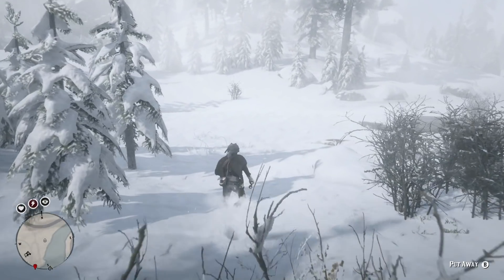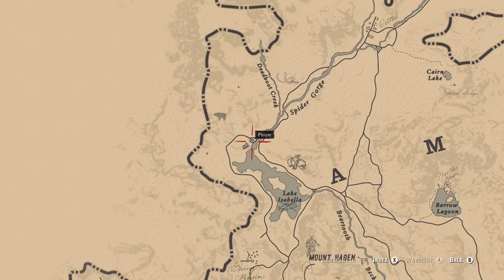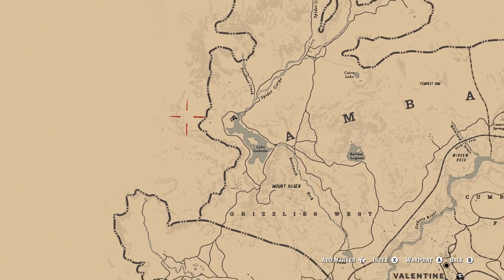Do me a huge favor — hit the like button, it really helps out the channel. So right now we're not too far away from Lake Isabella, but we're going to have to go right outside the map, just past this cabin, to find the avalanche right here.